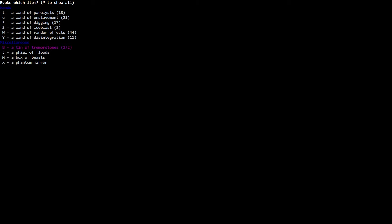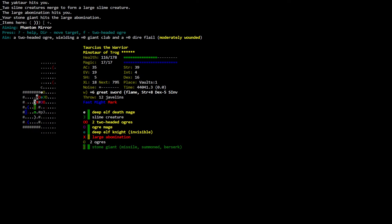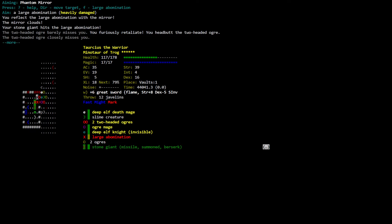I'm just looking — why not invoke? Tremor stones, file of floods, box of beasts, phantom mirror. Aiming phantom mirror — let's aim it at the large abomination. We could have a large abomination friend! Large abomination with a mirror — the mirror clouds. Your stone giant hits the large abomination. The two-headed ochre barely misses you — you furiously retaliate, head-butt the two-headed ochre.